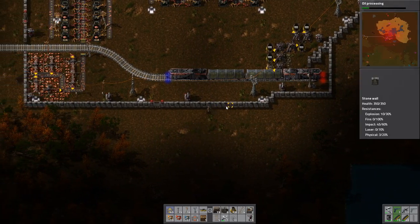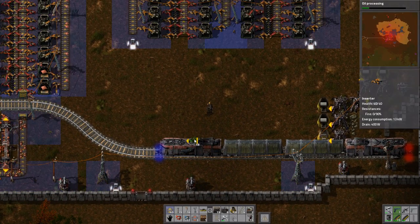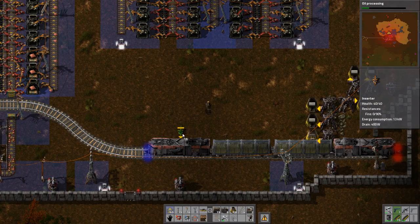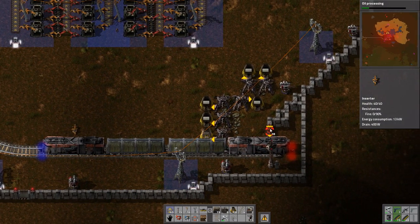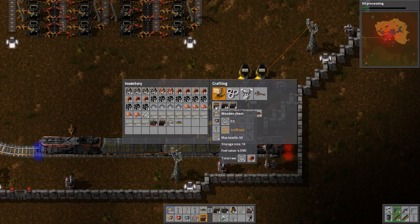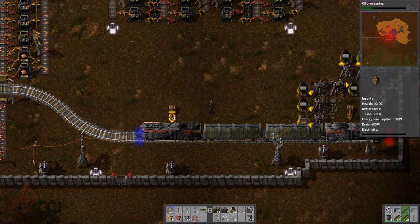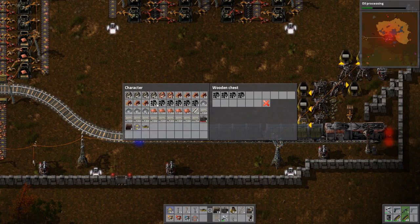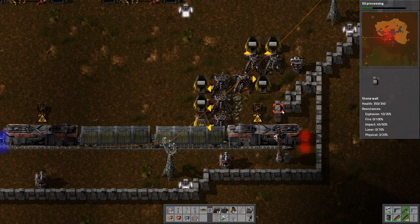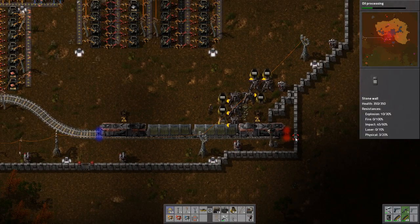Okay that looks better. Now everything is straightened up and we can actually plan out where to have the chests. We can use wooden chests and fill them with coal, so each time the train stops here coal will be inserted automatically - if we have power. I'll fix that later. Now we will do the same setup as we had down over there.